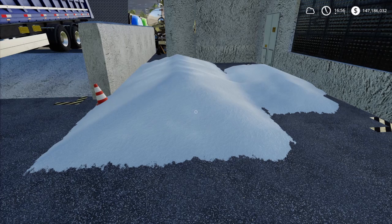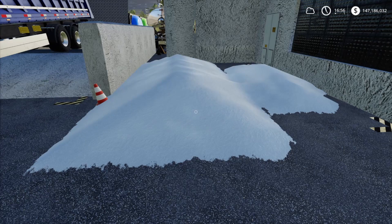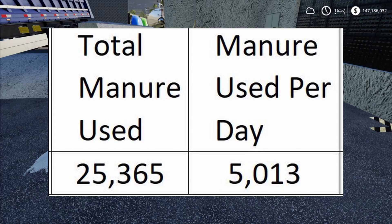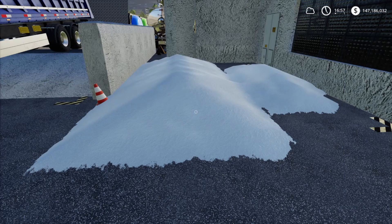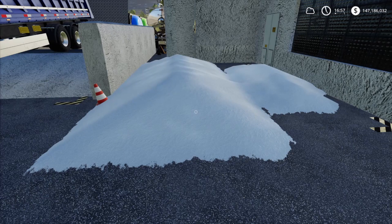In terms of input usage: water total is 25,365 liters, which is 5,013 liters per day. Manure total is also 25,365 liters at 5,013 liters per day. Slurry usage to produce that 12,500 liters of lime is 146,723 liters total, coming out to 28,997 liters per day — that's a lot, so you'll need quite a few animals.